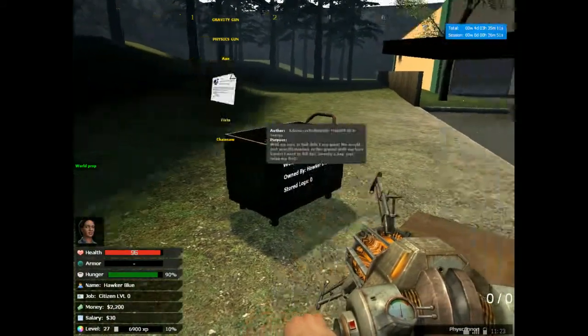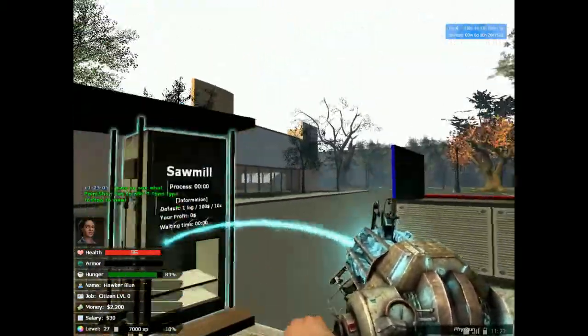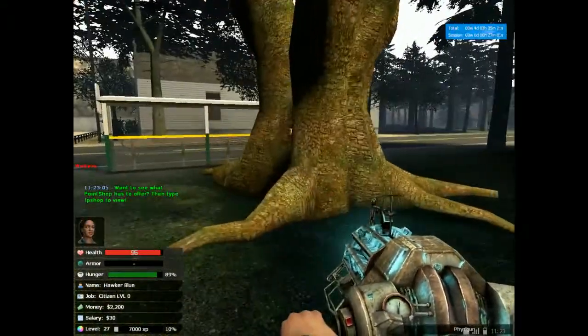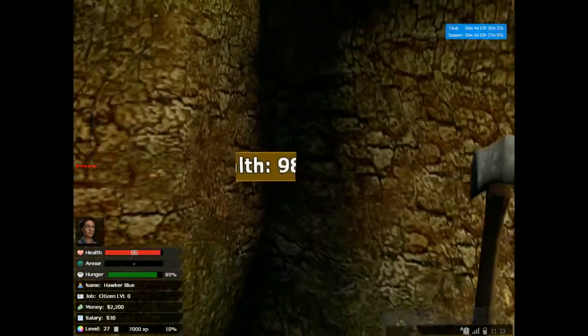A quick thing worth noting: for your convenience after the mining mod, you can grab a physics gun to move things around, which makes it really easy — these are still gravity guns, but physics gun. Anyway, trees with a yellow health bar have a lot more health; in fact, just two hits takes a percentage.